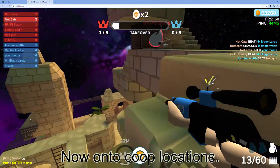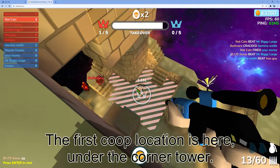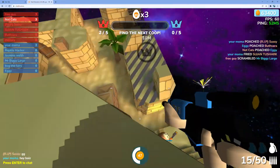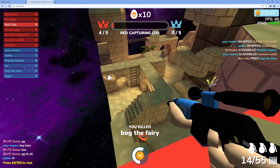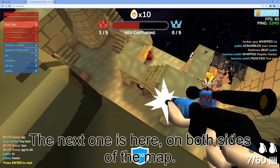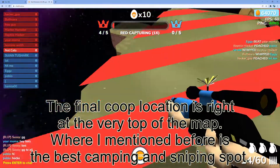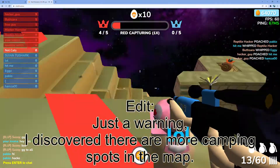Now onto coop locations. The first coop location is here, under the corner tower on both sides of the map. The second coop location is here, once again on both sides of the map. The final coop location is right at the very top of the map, where I mentioned before is the best camping and sniping spot.